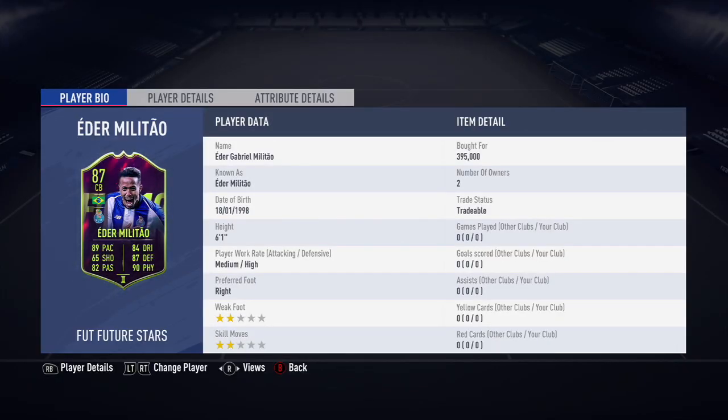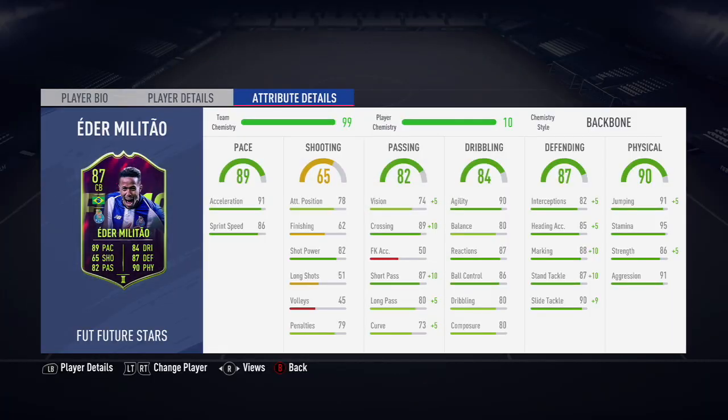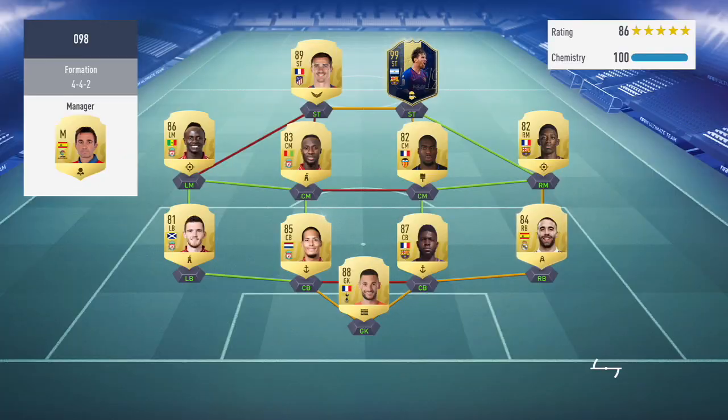He has gone from a 75 non-rare right-back, to an 81-informed centre-back, to an 87 centre-back. He has got 89 pace, 87 defending, 90 physical, 82 passing and 84 dribbling. The price on this card is anywhere between 300 and 330k on Xbox and PlayStation. It's a very big card.